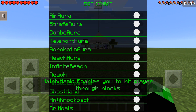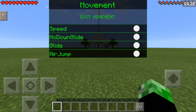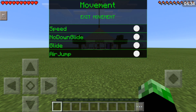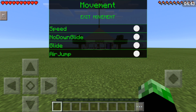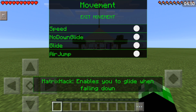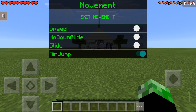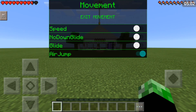Ghost hand enables you to hit players through blocks. I'm not sure if I've tested that but I'm sure it works, and that's awesome. Movement — speed obviously makes you go to LBSG speed so you don't get kicked. No down glide means you won't glide down no matter what. Glide enables you to glide when falling down. And multi-jump — if you keep pressing the jump button over and over you just keep flying into the air, which is actually pretty awesome.